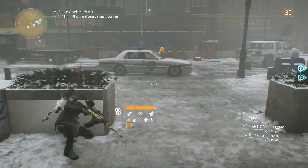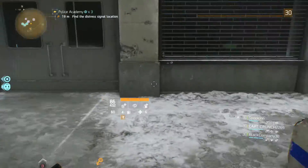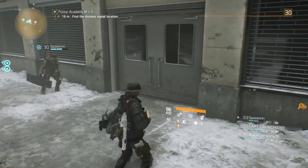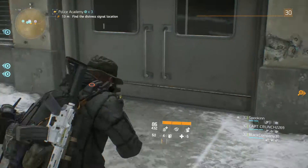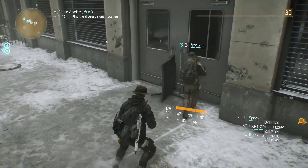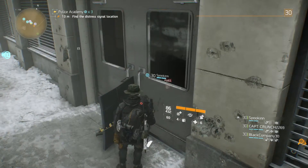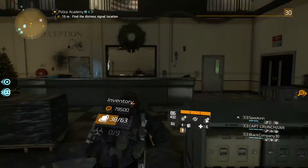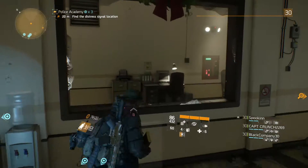What you do is you don't worry about going down to the normal start of the mission. You come right over here, you get a buddy or yourself, you throw out the deployable cover into the doorway, and then you just pass right through — and there you are, you're at the end of the mission.